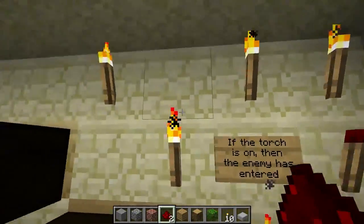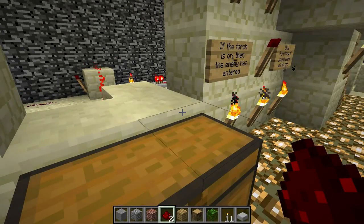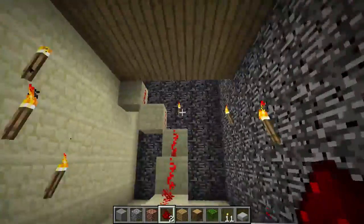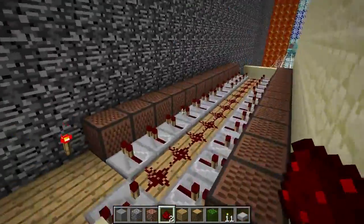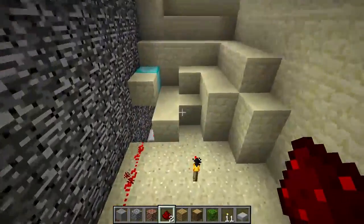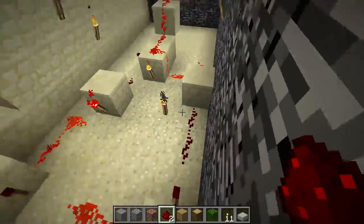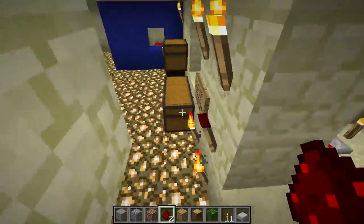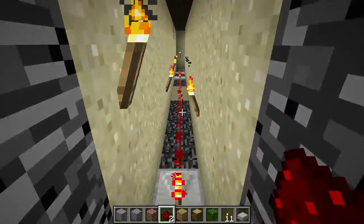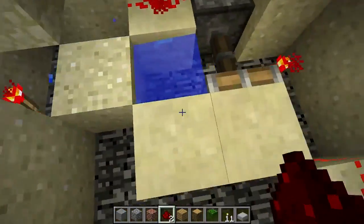There's a system over here which was never actually used. Before I changed the entrance, there was a pressure plate that when activated would trip an RS NOR latch, causing a five-clock to play a sound and turn on a torch. Let me show you the redstone. This is a basic five-clock — one of the old style ones — with a connection to that torch. The redstone goes from here through the wall.